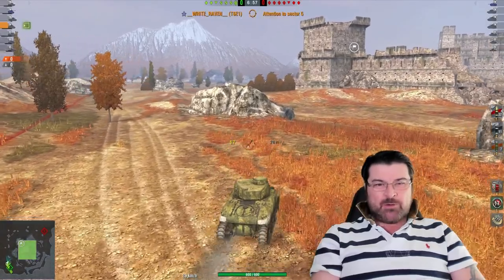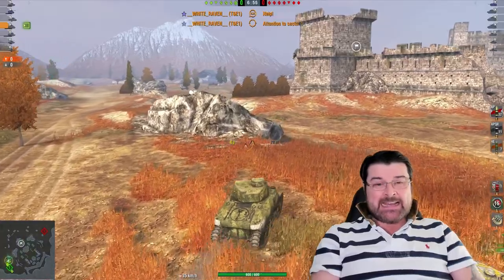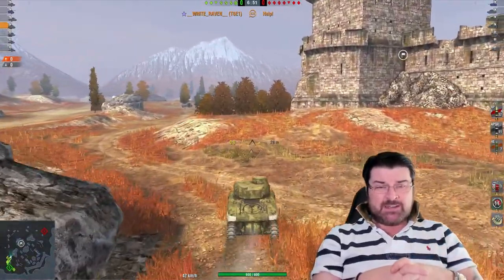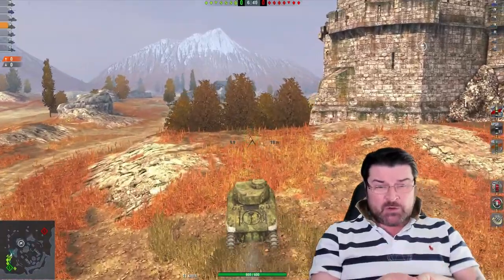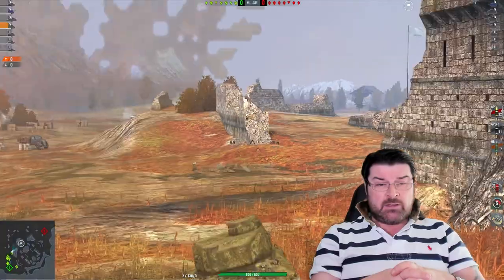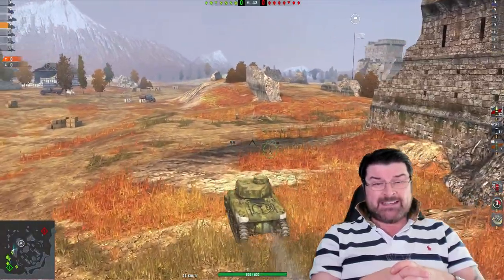Hello again everybody and welcome back to Fuji's Glitz and today we've got a bit of a special one for you. Today we're just going to look at two fantastic replays. First off we've got a good friend of mine White Raven of the clan J4F rolling out in the American tier 4, the T6E2.